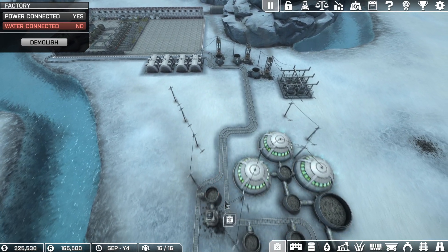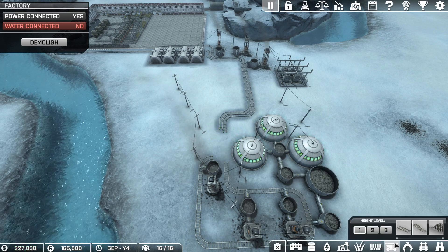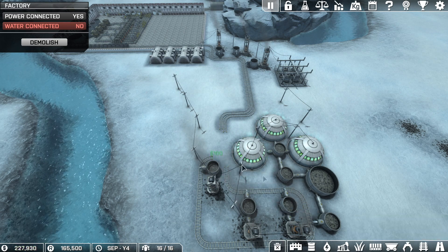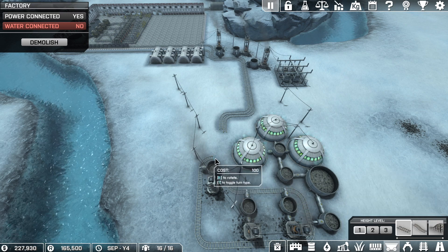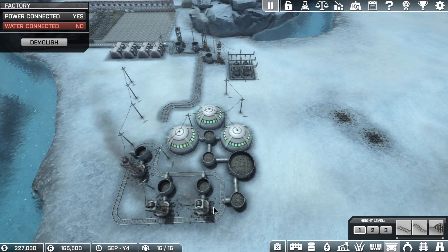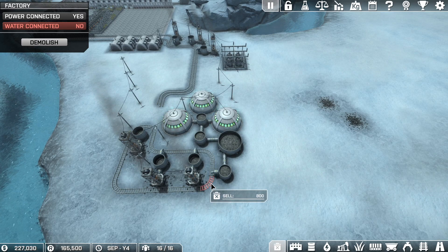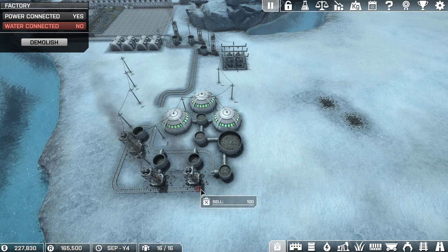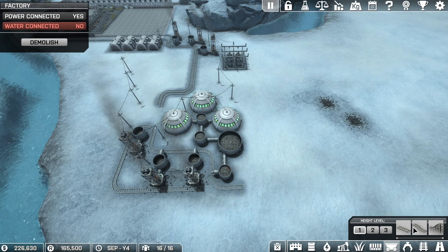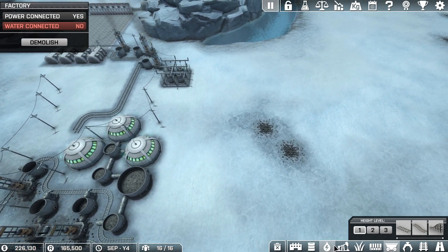The first thing I want to do is change this system here — just drop this back, lock that back in. That system's done there. Then what I want to do is sell that piece of track there, and bring that piece of track around like so, and that piece of track there like so.